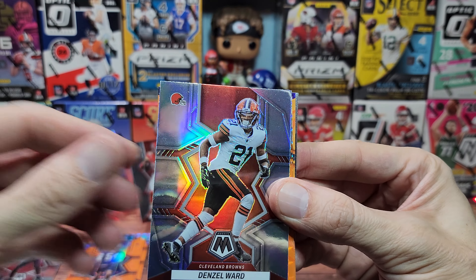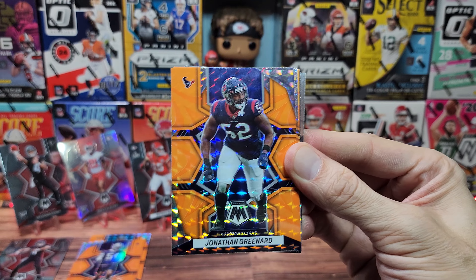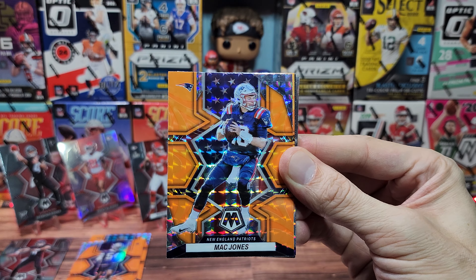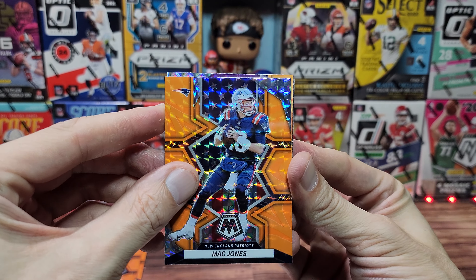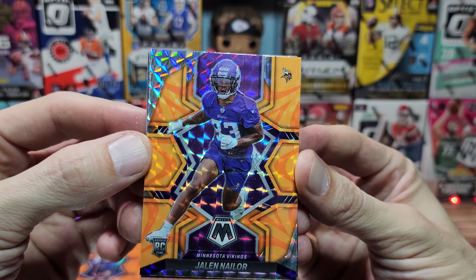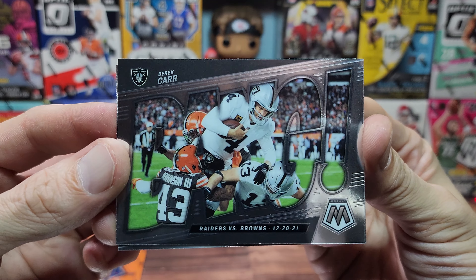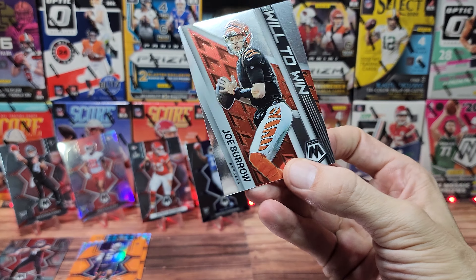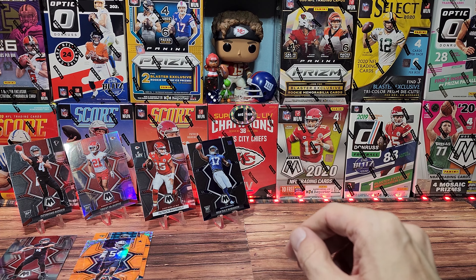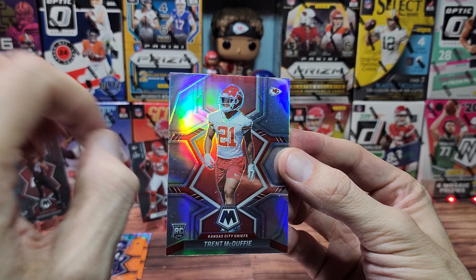I wonder if that McDuffie was the variation — I don't think so, I think the variations are more of a close-up photo. For the Houston Texans, Jonathan Greenard. For the Titans, Derrick Henry — not too bad. Let's get someone good — Mac Jones? Yes, Mac Jones! National Pride, pretty nice. And the final one should be a rookie — Jalen Nailer, lovely looking color, kind of like a color match, purple and orange just looks nice together. Finally we have a Bang for Derek Carr — his very last Bang with the Raiders. And the last card is a Will to Win — duplicates! Comment if you want one, I'll give it to you.